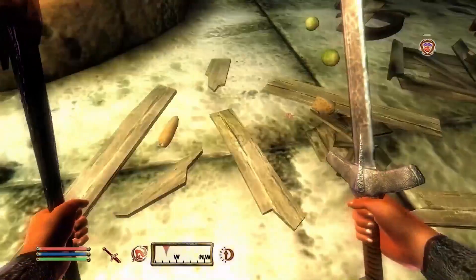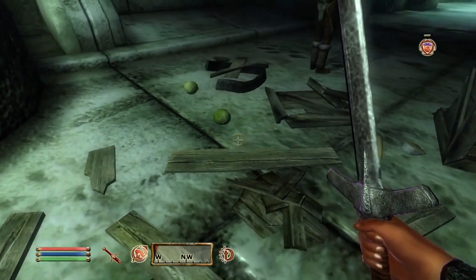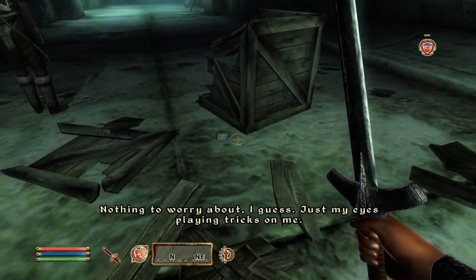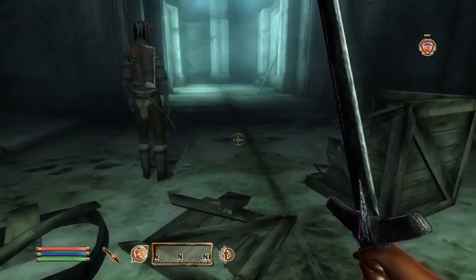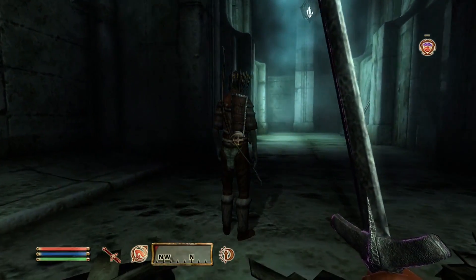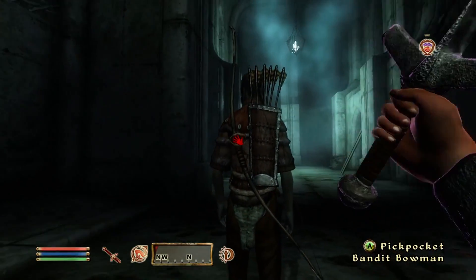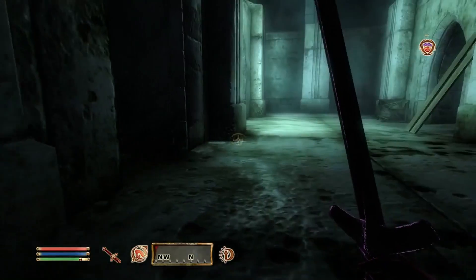Oh my god, how has she not heard me yet with my torch out? She can't see a bright light approaching with my sneak being this low. You obviously aren't making a good effort looking — you're just staring straight ahead. Oh nice, that was perfect! I honestly didn't expect a one-hit kill — I was expecting a fight, but that's pretty good.